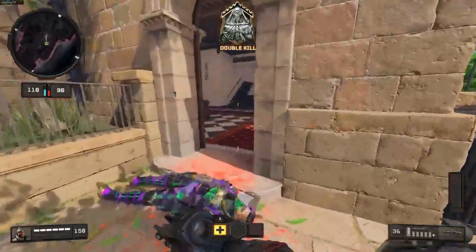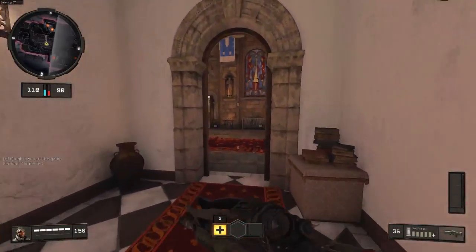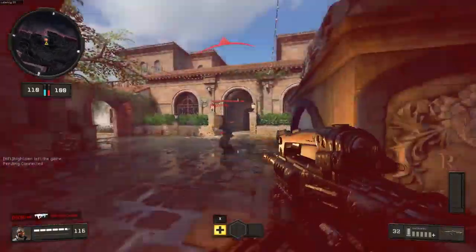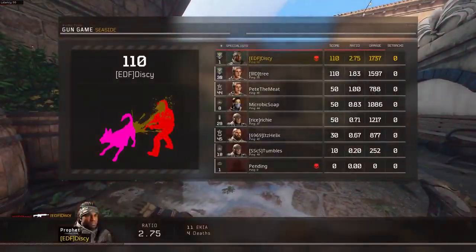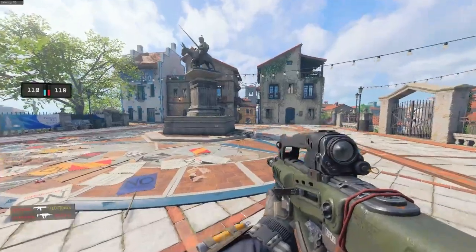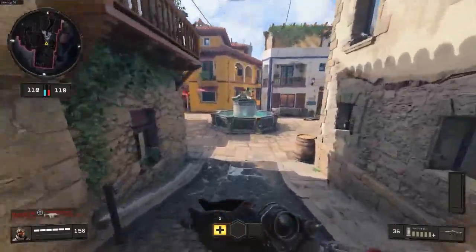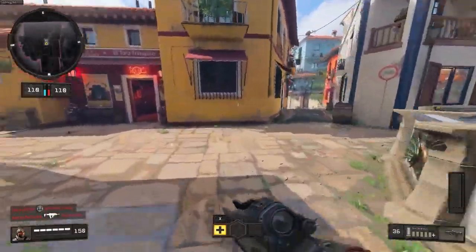Here we have the Swordfish, which is the burst assault rifle — or burst tactical rifle. At close range it's terrible. As you work your way up the gun list, you start getting weapons that are harder and harder to use — stronger, but harder to use.